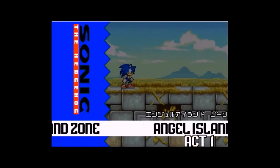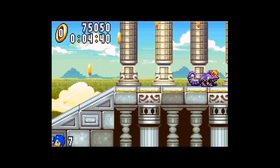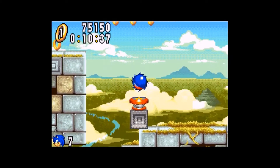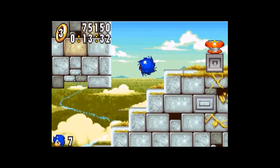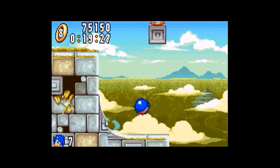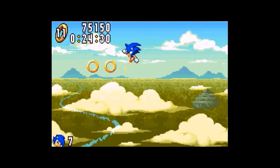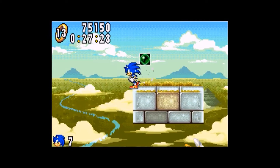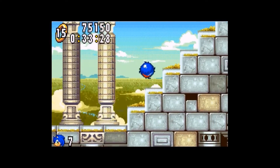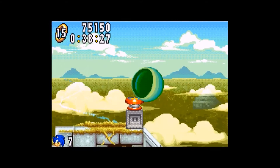We're off now. We haven't been to Angel Island in a while, so what better way than to go to Angel Island Zone. We technically haven't been here since Sonic Adventure, because Angel Island housed a couple of zones there. The main gimmick of this level is that it's Angel Island — it's suspended in air. So there's a lot of jump gimmicks, jumps over bottomless pits, a lot of floating springs and mechanisms and gimmicks that you just gotta use.